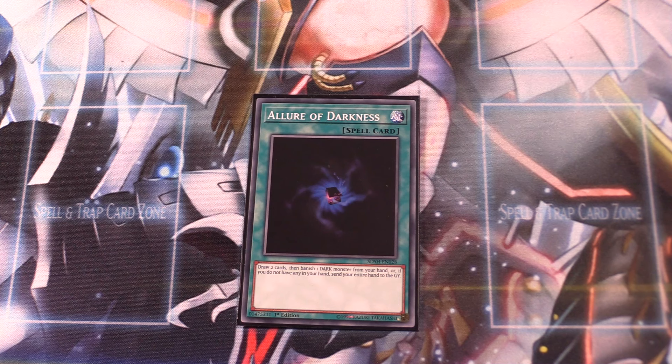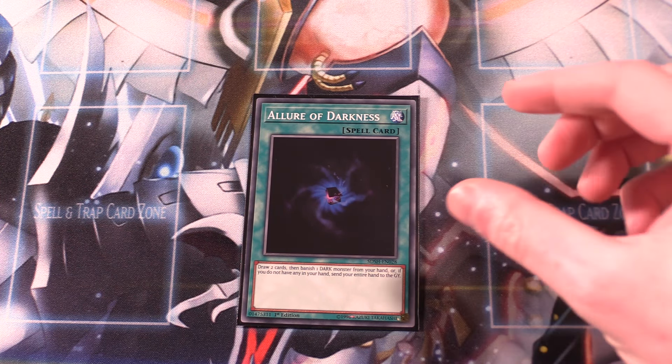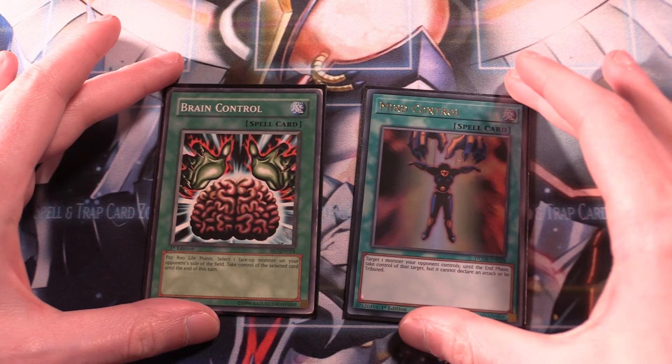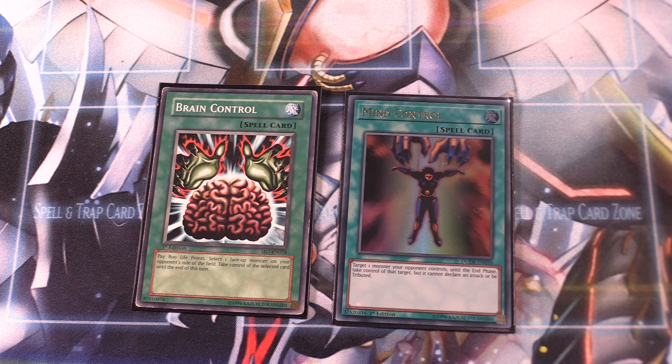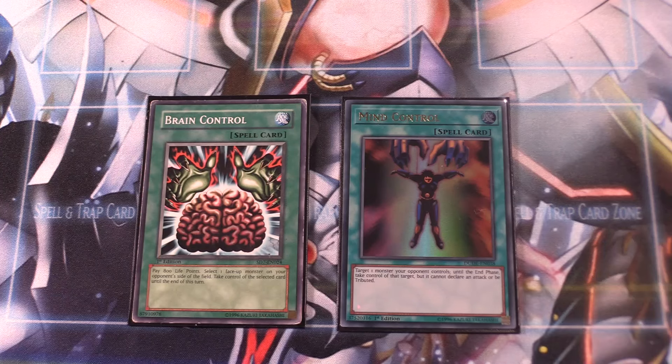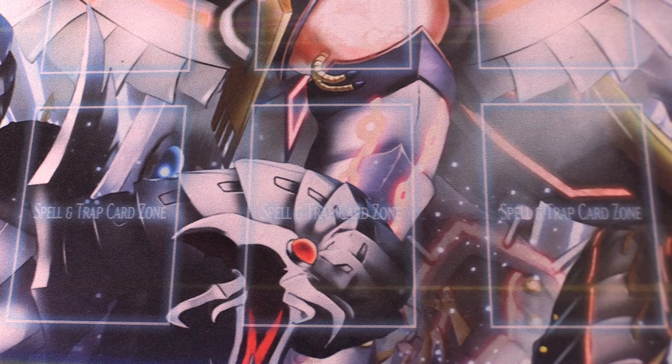Allure of Darkness is limited, so you only run one copy. It's really good at digging deeper into the deck. Since all our monsters are DARK, we have no problem fulfilling the cost — you draw two cards and banish one DARK monster from your hand, or if you have no DARK monster in hand, send your entire hand to the graveyard. That's a problem we never really run into. I like to run both Brain Control and Mind Control because this is a very synchro-heavy deck. If we can take one of our opponent's monsters and use it as synchro material, that's great removal that also benefits us. One Brain Control and one Mind Control in the main deck.